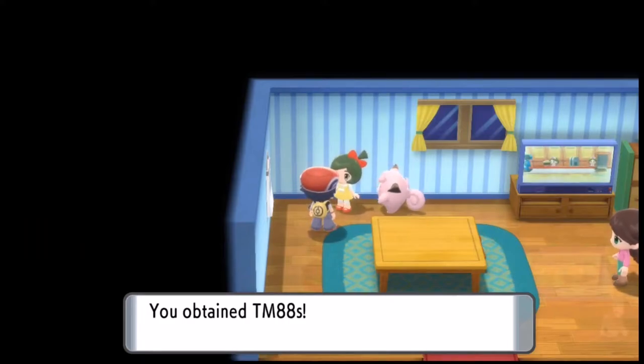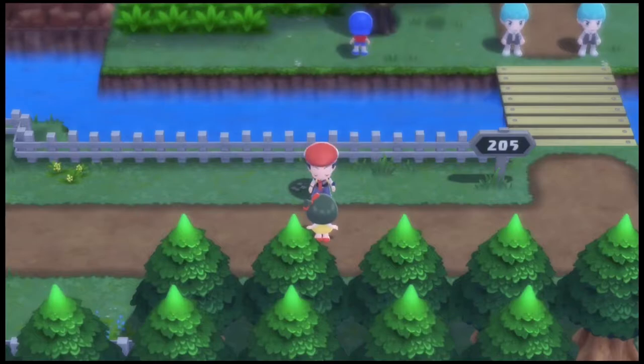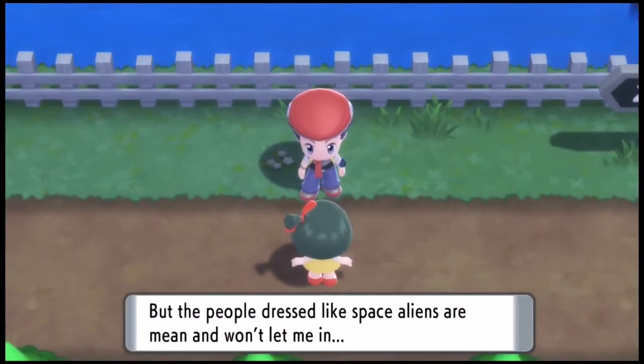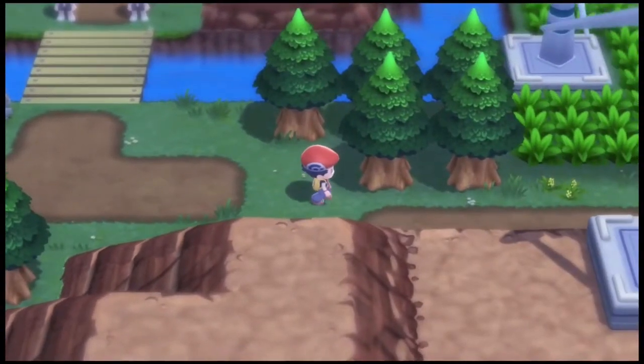We get the TM Pluck to use in the next gym. When we leave, though, a little girl says that some people in spacesuits have her dad. Sounds like you should call the cops, but I guess I'll handle it.